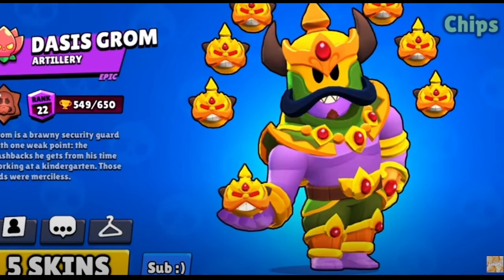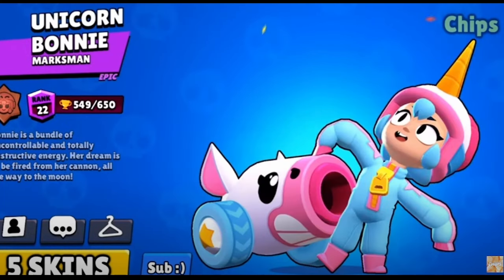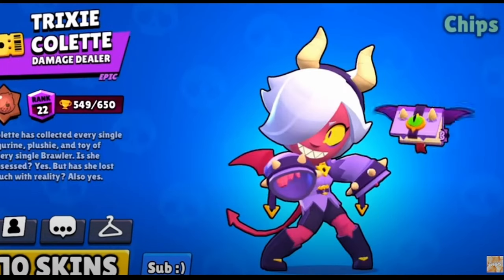This is Grom's best skin, no questions asked. This might be controversial, but I don't really like Impressed Bonnie, especially for the price of 150 gems. I'd actually give her best skin to Unicorn Bonnie — it's only 30 gems, and I think the model fits her really well. I'm not a really big fan of any of Gale's skins, but my favorite one is probably Merchant Gale — it just feels really nostalgic as the first Brawl Pass skin. Colette has so many good skins, but I'm still gonna give it to Trixie Colette. Some people might call me biased, but it's my favorite one.